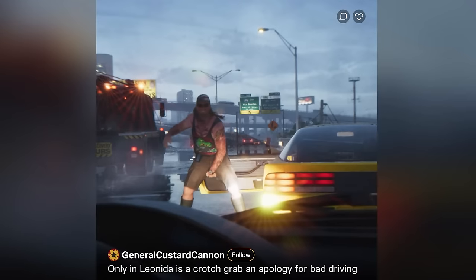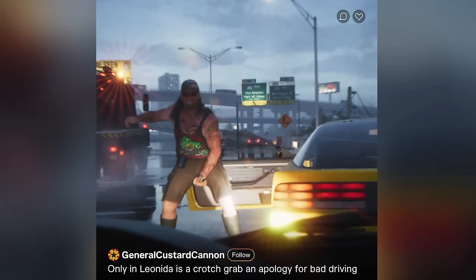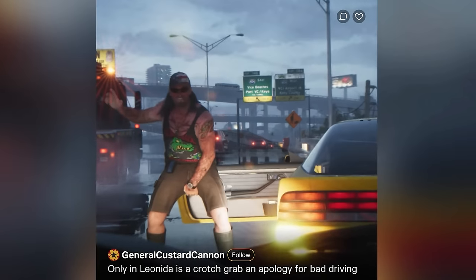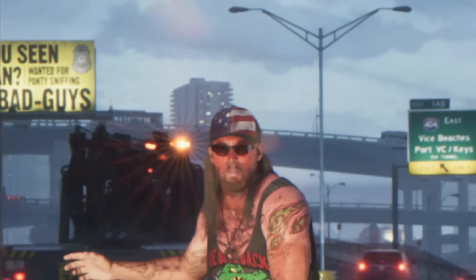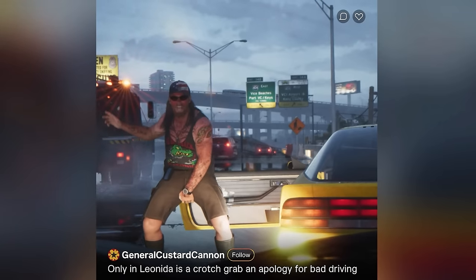Next up, we see a stereotypical redneck getting out of his vehicle. In true redneck fashion, the pull handle has fallen off his door panel and he's used duct tape to fix it — an amazing detail. In the top left, a billboard reads 'people are wanted — wanted for panty sniffing.' The reflections of the water on the ground are actually reflecting this billboard, showcasing the incredible graphics.